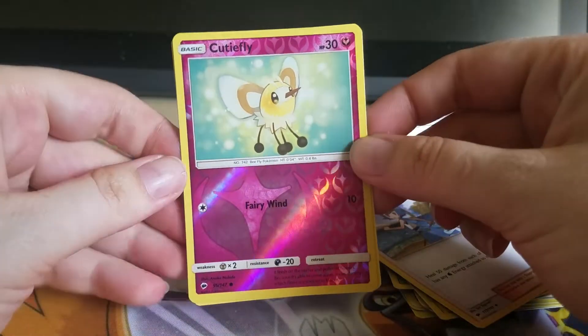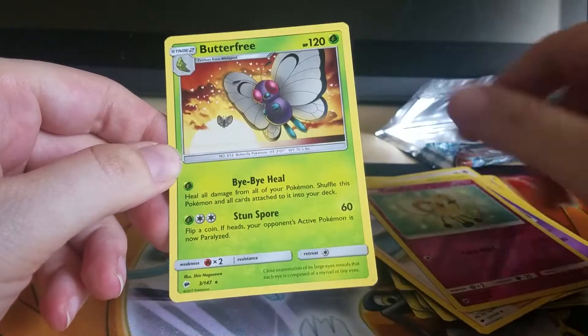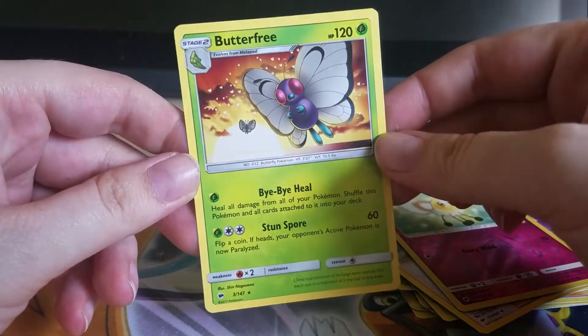Our Reverse is a Cutiefly, and our Rare is a Butterfree non-hollow rare.